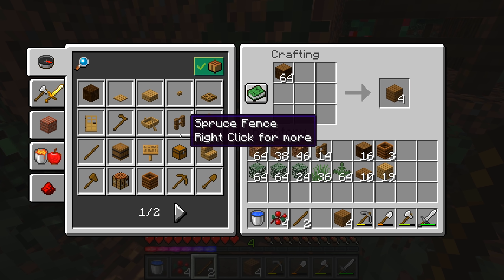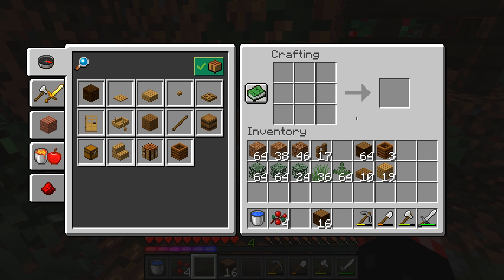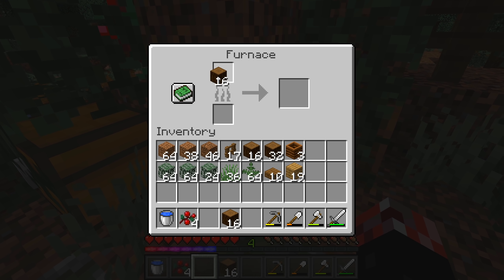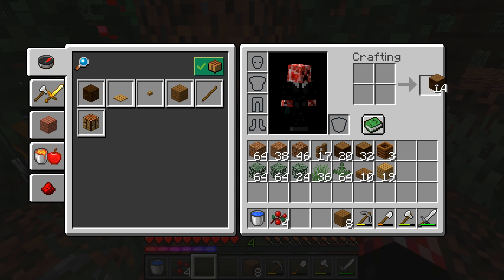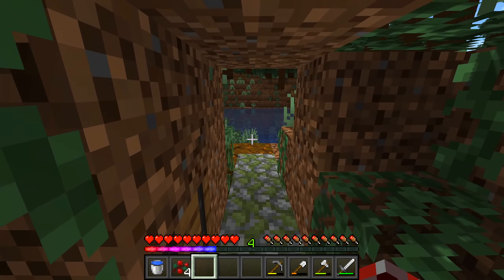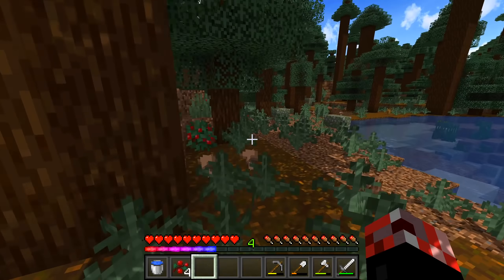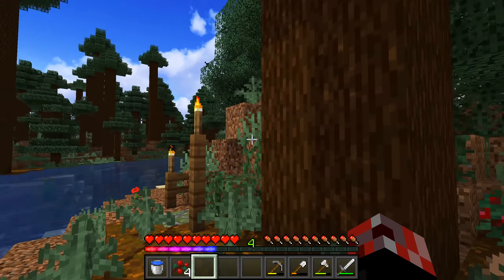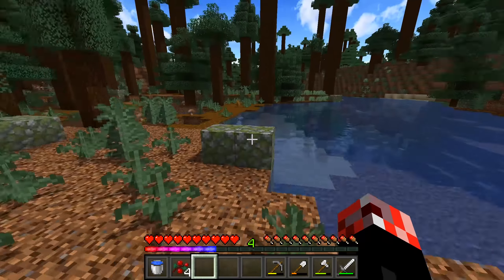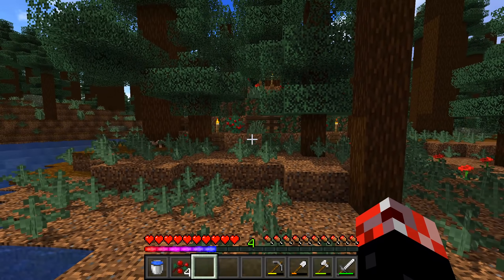I want the spruce fence — badda bing badda boom. In addition, it might be an idea to get a small supply of charcoal because I want to make some torches. We need to figure out the place where this is going to go. We've got our first dirt hut right there and we're going to be making a little bit of a settlement here.